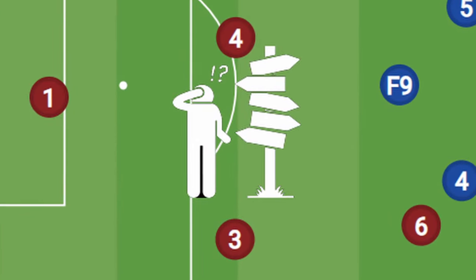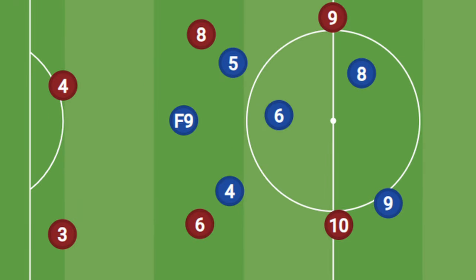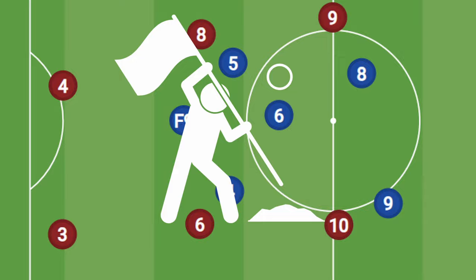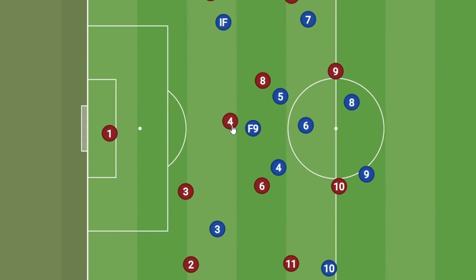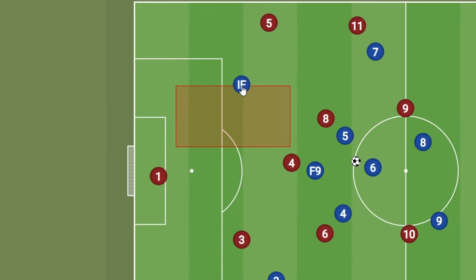Since he's moving from the striking position, the opposition center-backs have a decision to make. They can either let him go, letting you have an extra man in the midfield to overrun those valuable center areas, or one of them has to step up to keep marking the false nine, leaving some space in behind. And that's where our inside forward comes in, always looking to make a direct inward run into that space to get through to the keeper.